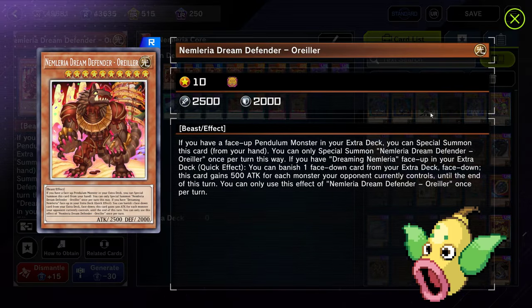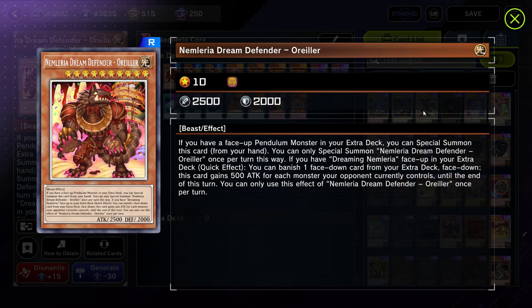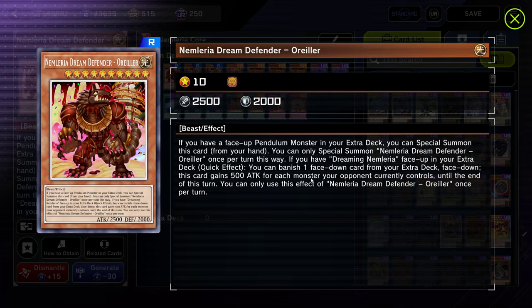Dream Defender O'Ryler is probably the worst monster in the deck, or as some say — though I like him because all your monsters are below 3000 attack points and he's the only one able to go above that. If you have a face-up Pendulum monster in your extra deck, you can special summon this card from your hand for free, once per turn. If you have Dreaming Nemleria face-up in your extra deck, you can banish one face-down card from your extra deck: this card gains 500 attack for each monster your opponent currently controls until end of turn. If your opponent has 5 monsters, you gain 2500 attack; if they have 6, you gain 3000 attack — his max is 5500 attack. He can also activate his effect in the damage step since it's an attack modification effect, avoiding certain negates.